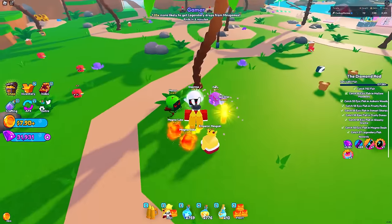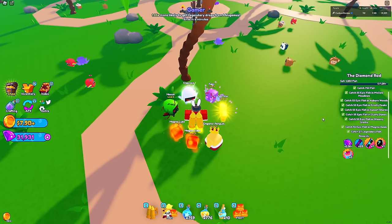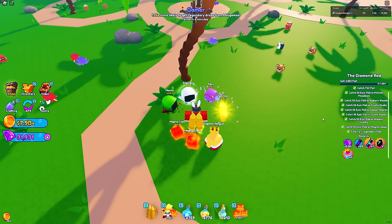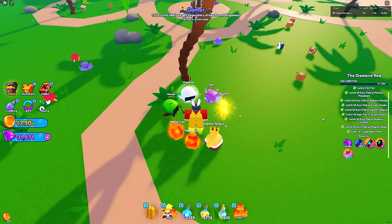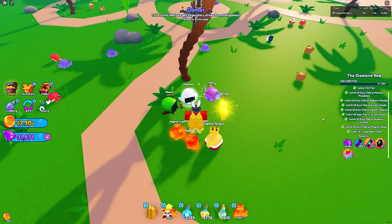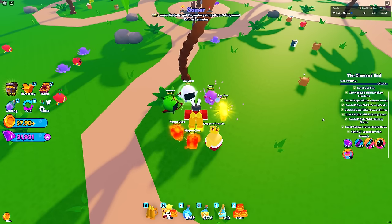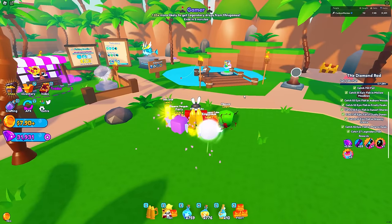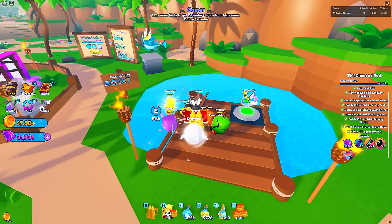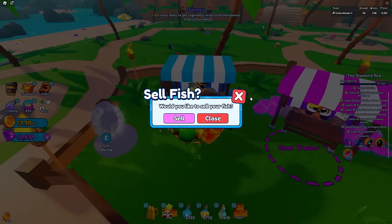To give you perspective, this quest requires you to sell 1,250 fish, which I already have - I'm going to bulk sell those right now. On top of that, you also have to catch 750 fish, 55 epic fish in every single zone, and then to seal the deal on this absolute torture, you need to catch 27 legendary fish. On the plus side, this rewards you with 2,500 gems, 25 mystery scrolls, one prismatic scroll, one prismatic egg, and three prismatic sundaes.